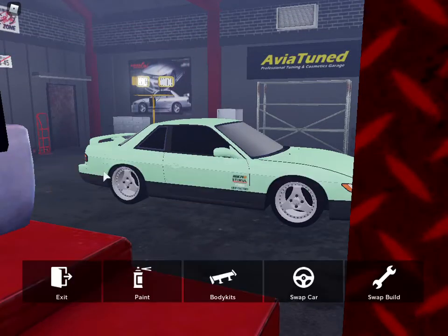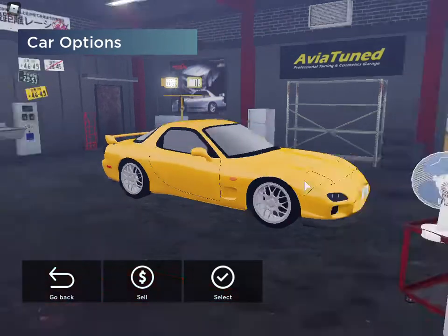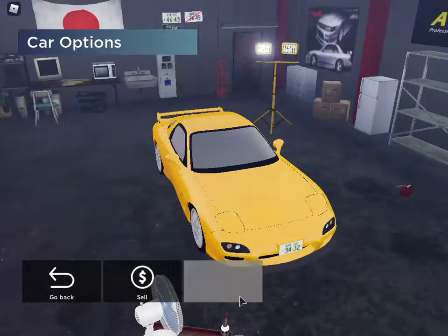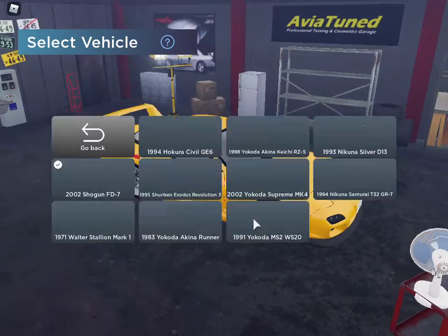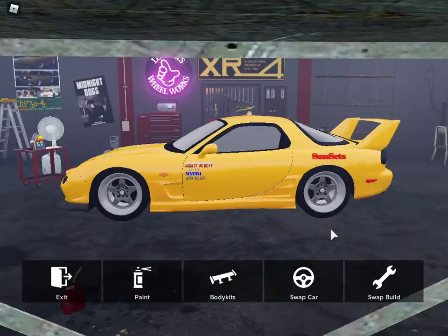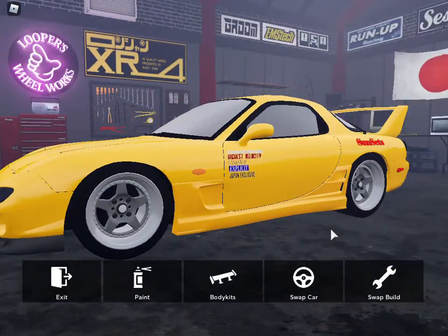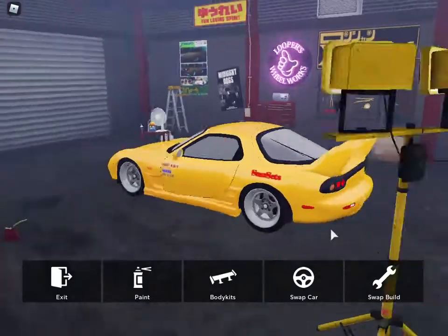If we go back, you can see my other cars. We have the Shogun FD7 — this is Keisuke's car. I kind of get their names confused; I haven't watched Initial D in a couple of months, so I don't remember if it's Keisuke or Yosuke anymore. Pretty sure it's Keisuke though. I tried to do their car from episode one and just added a little bit of my own spin on it with the body kit.